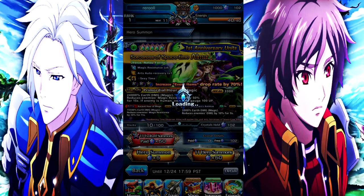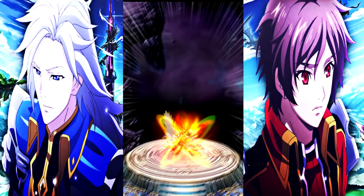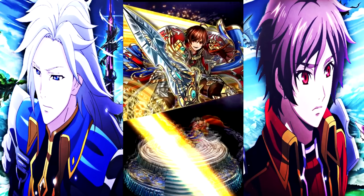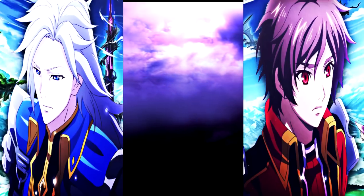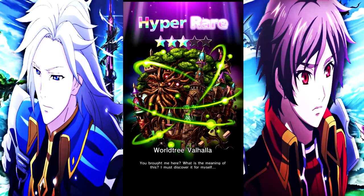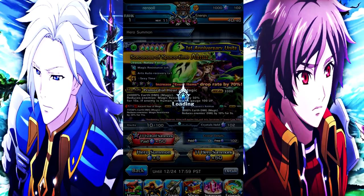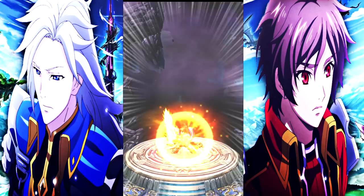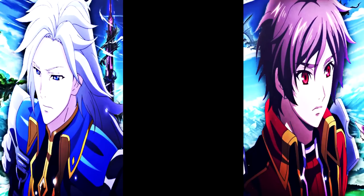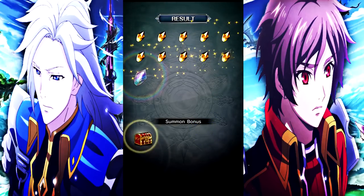We're going to do the single summon right here. This will be a guaranteed five-star. It will be guaranteed even if we don't get the animations showing it. Gannon shows up and slices, and the unit we get is Valhalla — a five-star, but not the one we wanted. So now we do the multi-summon. This is the most tedious part because you have to watch every unit's art pop up since they're all brand new to your index. We only got one five-star — Zenon — so this is a trash re-roll.